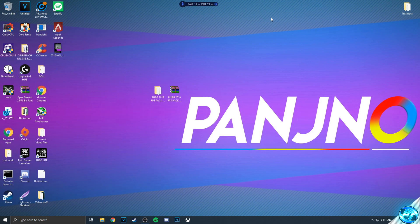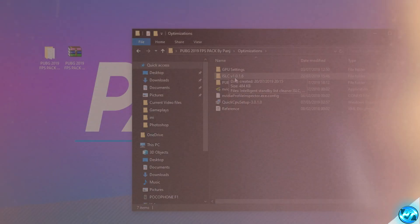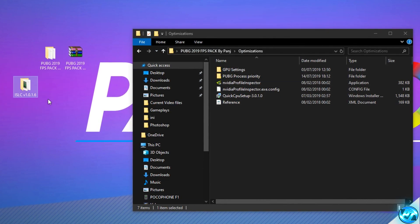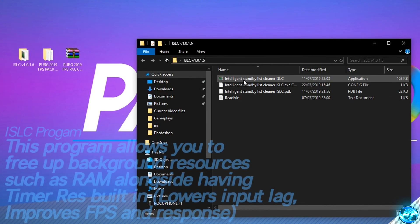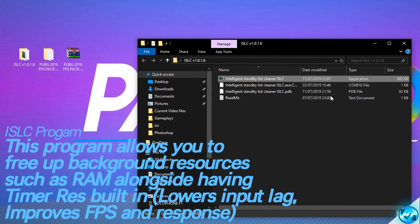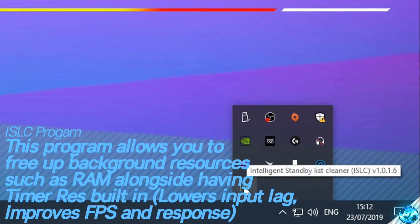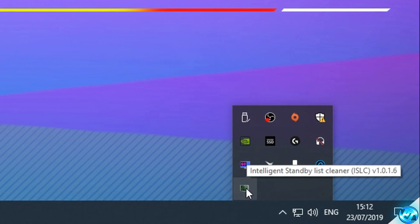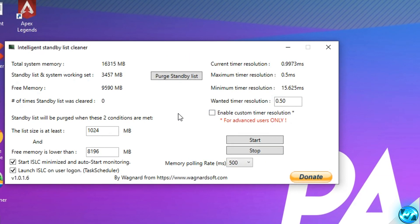Welcome back to the video, guys. Now, to continue on with the last and final step, what we're finally going to be doing is going into the FPS increase pack one last time, going inside of the optimizations folder, and dragging the folder for the ISLC version 1016 onto your desktop. Once you guys have got that on your desktop, simply go ahead and minimize it. Go inside of the folder, and you'll be met with the intelligent standby list cleaner program found inside of here. So to open the program, simply go ahead and double-click and select yes. If the program doesn't open up on your desktop, take yourself down to the bottom right-hand side, click on the icon tray, and you're going to be looking for the small heartbeat monitor-looking logo found in the bottom right. Simply double-click on that, and then the program will open up. So to set the program up correctly, your values will be looking slightly different to mine, and we're going to be setting them up to match our system specs.